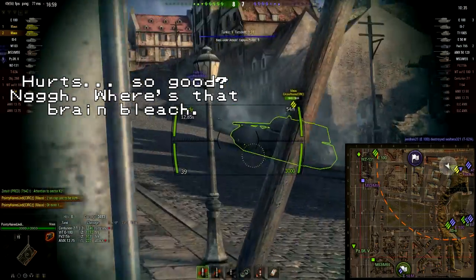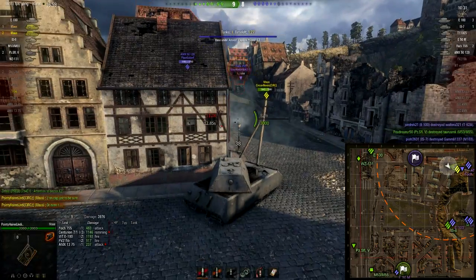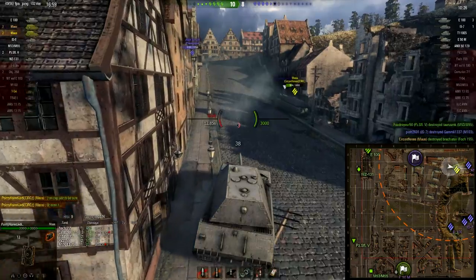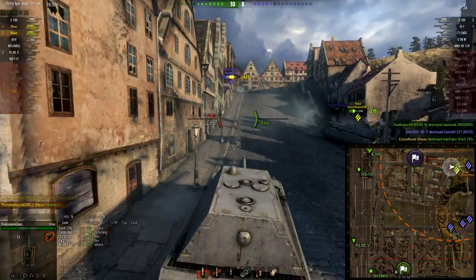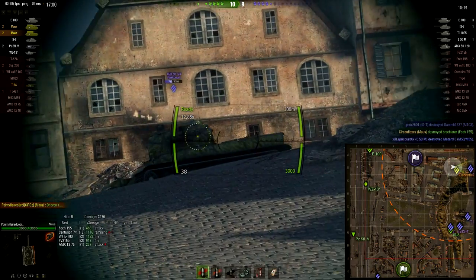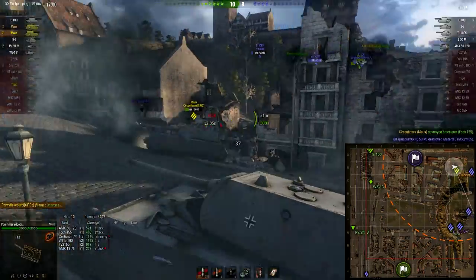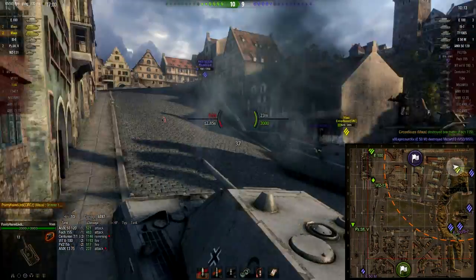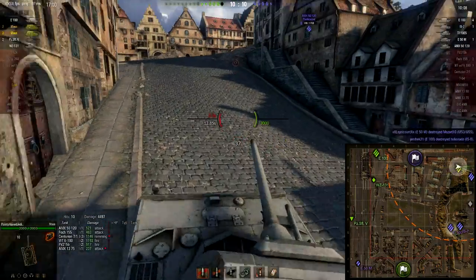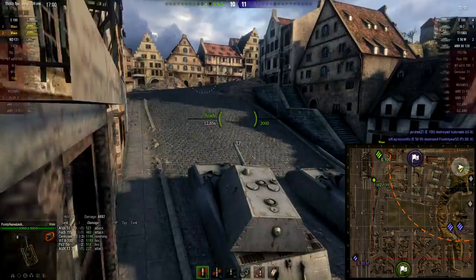Circon's got some trouble — he's got two autoloaders to deal with and he's angling fairly well, but the Mouse doesn't do that well in these circumstances. Someone rams themselves to death on a Mouse again — this time a Fosh 155. I was going for the shot but I should really have tried for his axle; it would have pinned him and we could have finished him off without having to climb the hill after him.